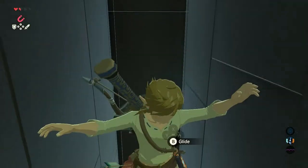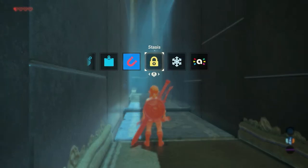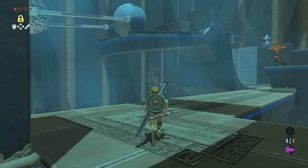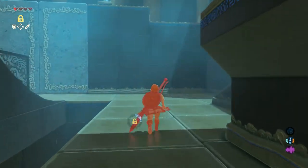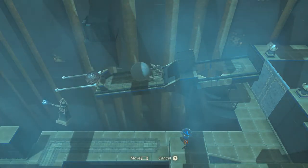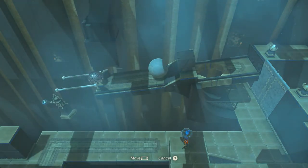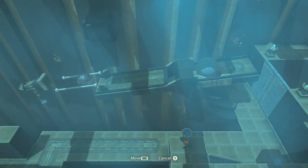Continue the path downstairs and make sure you don't fall down. Instead, get your stasis rune and freeze the plate so you can cross it. Go to the little platform on the right. Examine the pedestal and use your controller to smack the metal ball a few times into the big stone boulder. Eventually it falls down and opens the next stone doors for you.